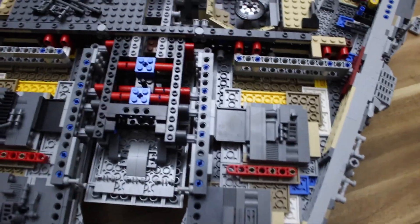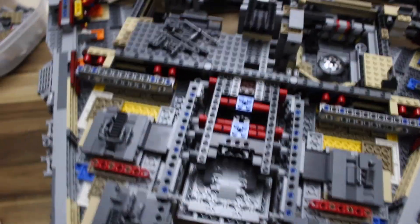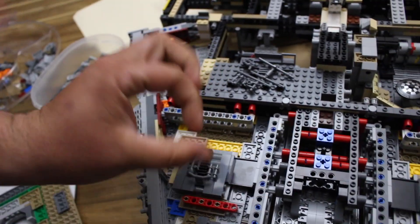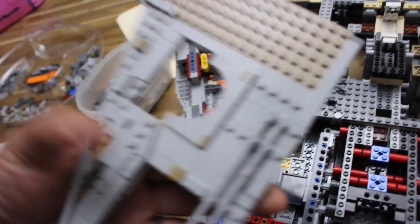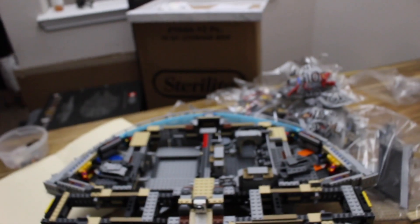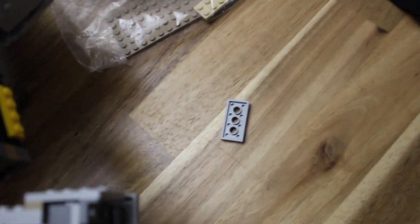I put in these little details — because on the bottom, you can see the vents and stuff through the little holes. The top looks like it's going to be pretty much the same. We're on bag nine, only eight more bags to go. This piece fell off and I'm not really sure where it came from — hopefully I'll figure it out soon enough.